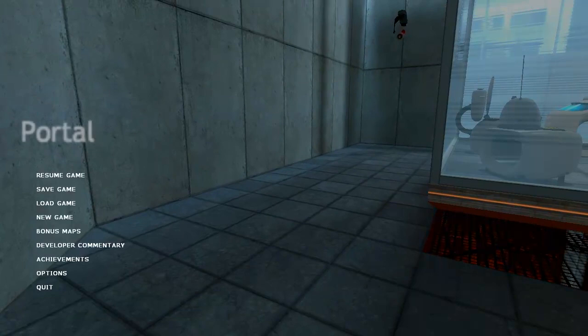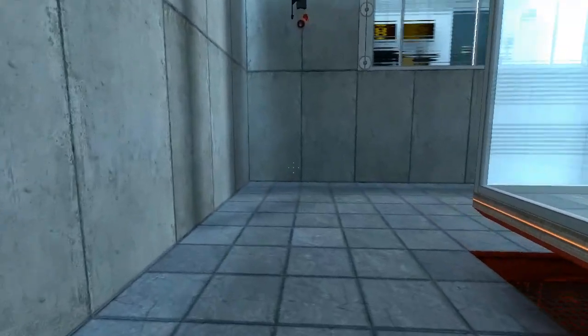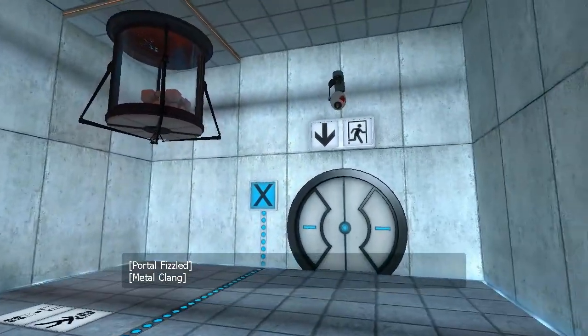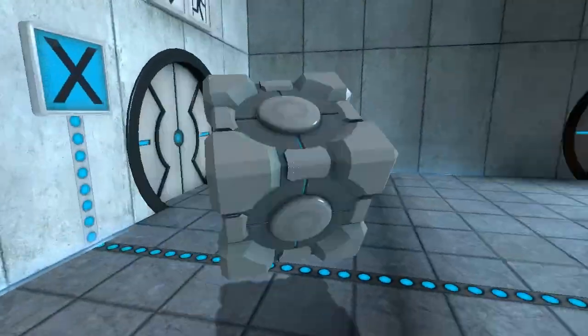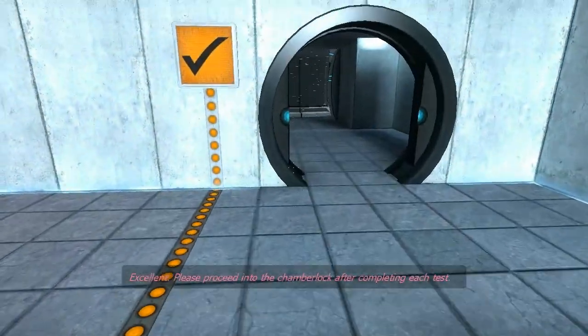There we go — move that up a bit. There we go. Alright, let's go. E picks up, and you pop these on the buttons. And that's linked to the door.